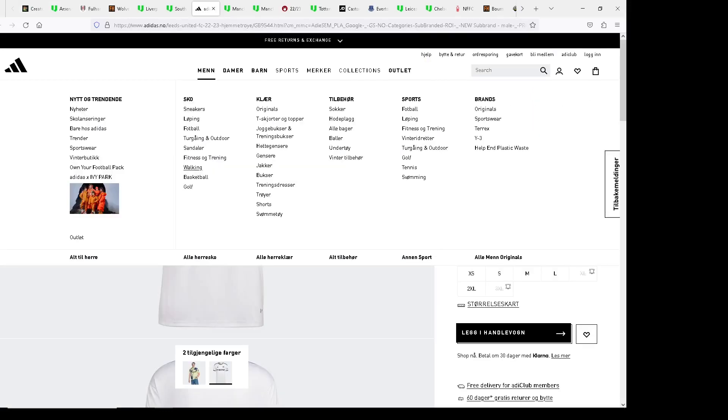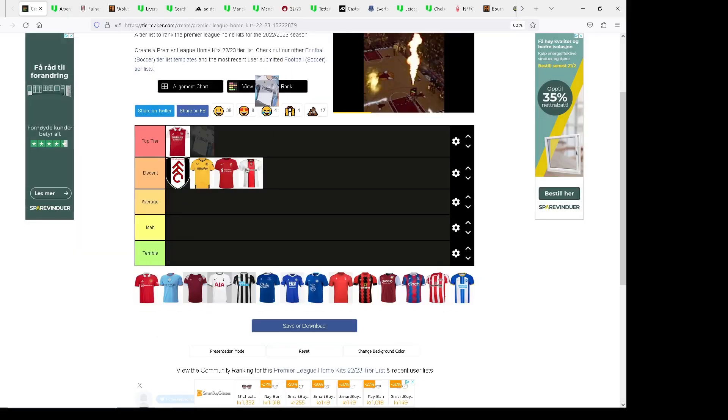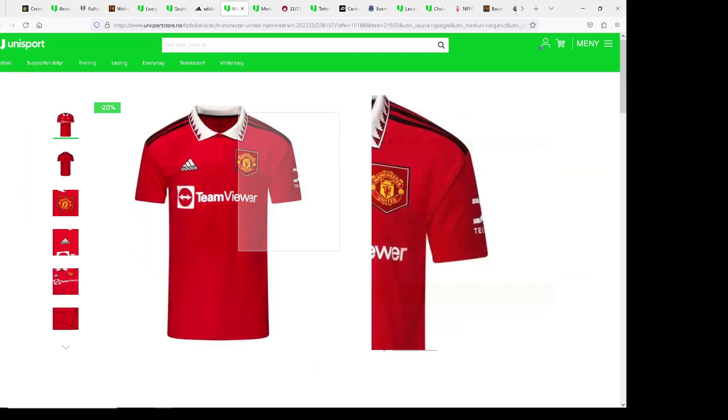Moving on it's Leeds United and I love this kit. I'm not a Leeds fan or anything, but I personally love the white with the yellow and the blue — it looks so good. It's gonna go top tier. I don't feel it's quite as good as the Arsenal kit but there's just something about that kit. Leeds doesn't go down because it's just such a good kit.